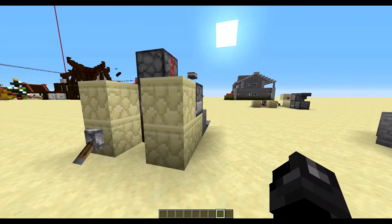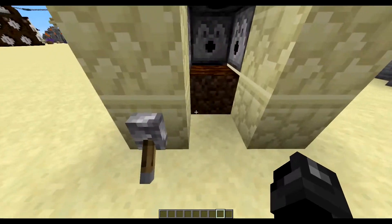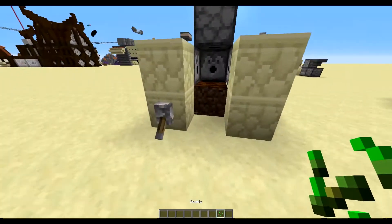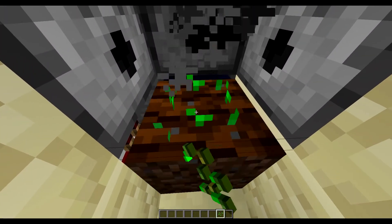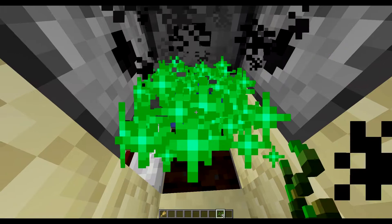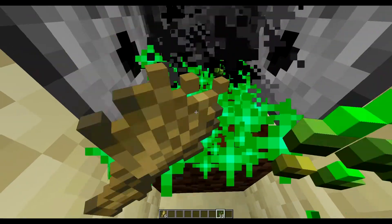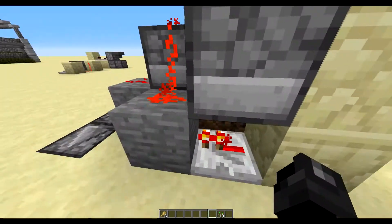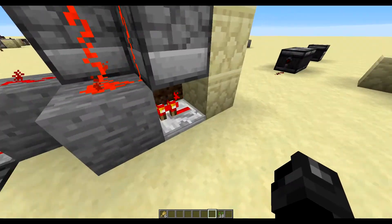My first attempt at making this automatic farm looks like this here. The way this works is you come up here with some seeds, grab some here, you flick this lever, you stand here, and you hold down right-click. And as you can see, I'm getting wheat fairly quickly, not the fastest. The way that this works is we have our input here — the lever.